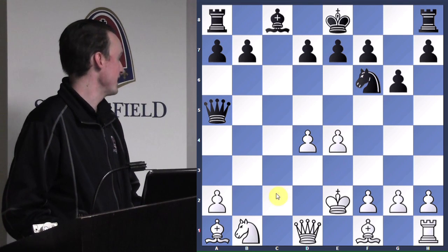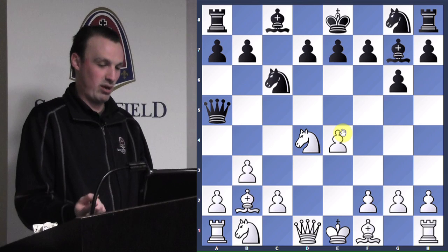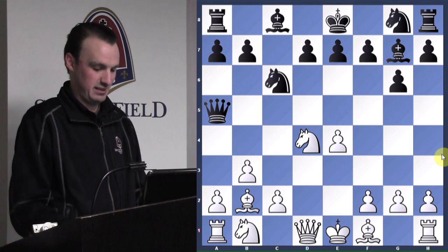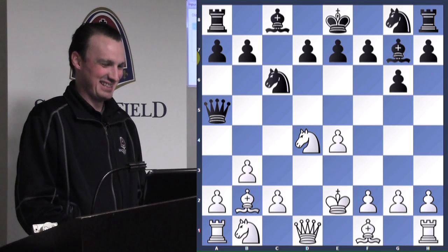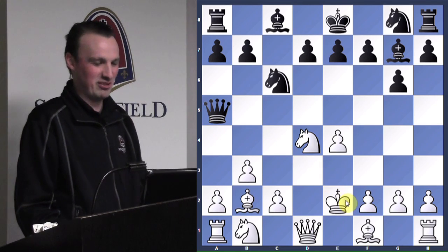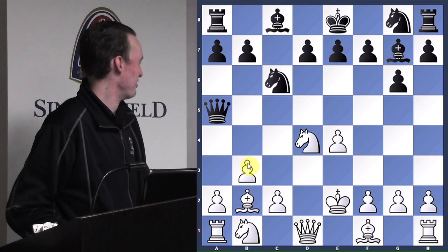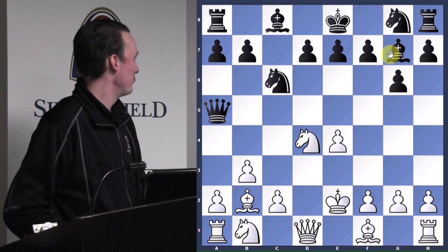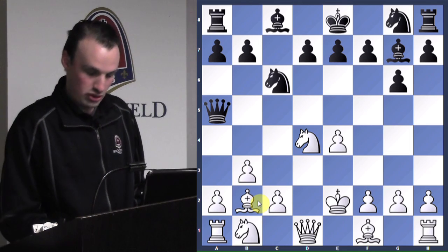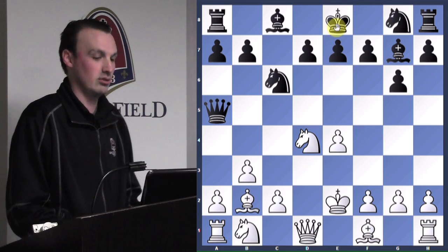Now he doesn't have any tactics along this long diagonal. So now we don't want to play c3, we don't want to play queen to d2 — the only move white can do is king to e2. This is what happened in the game. You really don't want to be fianchettoing this bishop to counter the bishop unless you're strongly prepared to do so. His king is stuck in the center, but our king isn't — we can still castle.